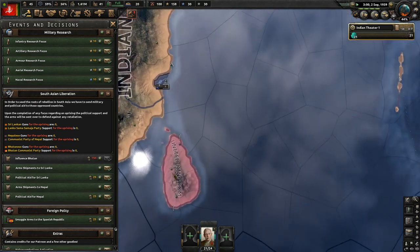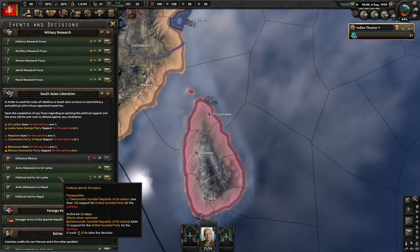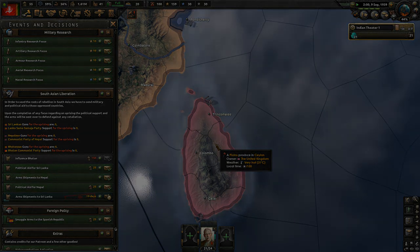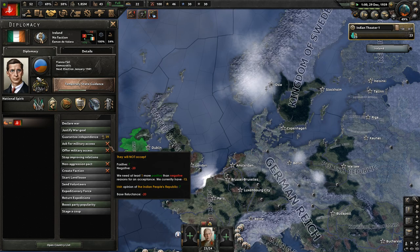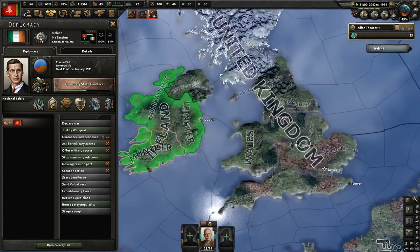We've now got some action we can take against the United Kingdom. By going for the South Asian liberation focus, we can do some shenanigans. In particular, here in Sri Lanka we can try to make them get independence from the UK by smuggling in guns and politically supporting the idea. Once you've done this enough times, it allows you to use a different focus which will force a rebellion - separate to the usual coup system. But we're still going to use that system because we need to think about our long-term strategy.